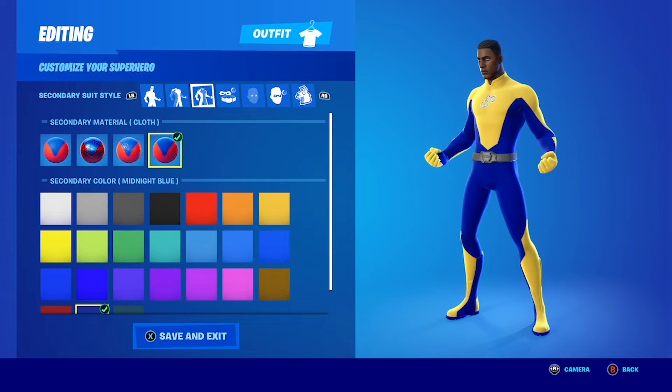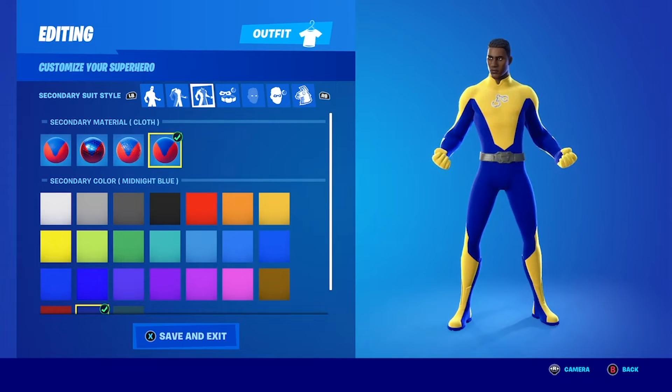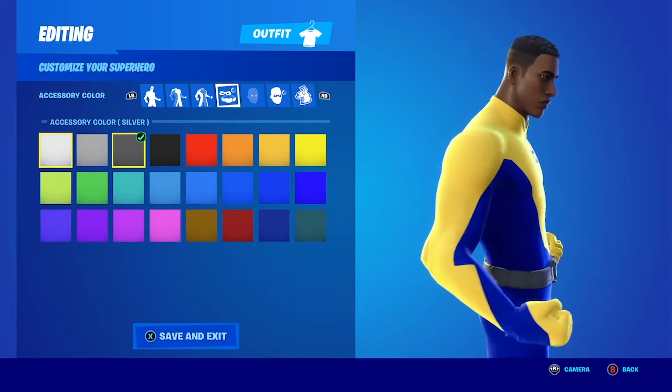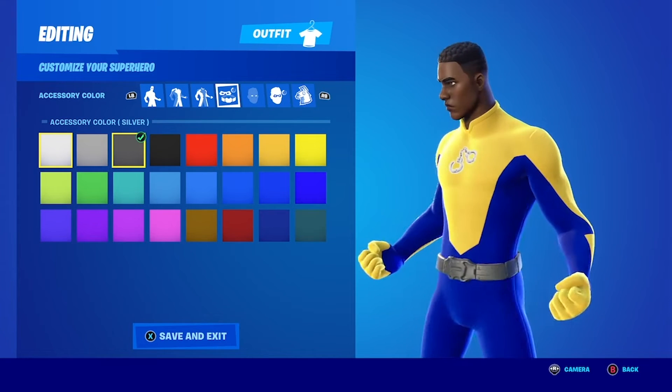It's not perfect because he doesn't have big bright yellow boots in the comic books or big bright yellow gloves or anything, but again this is as close as we could get to making the top half of his body one color and the bottom half a different color. We gave him a silver belt with the accessories.